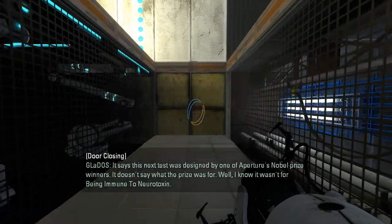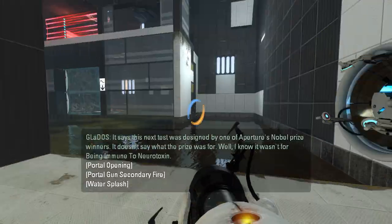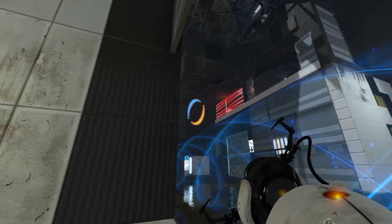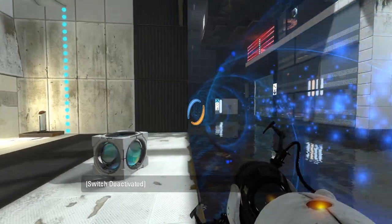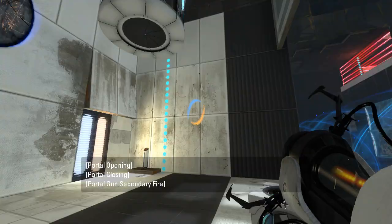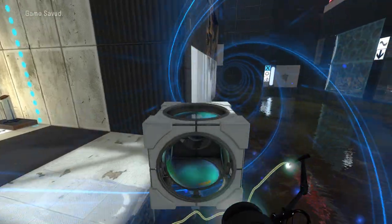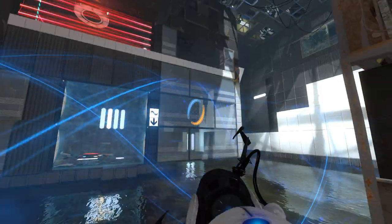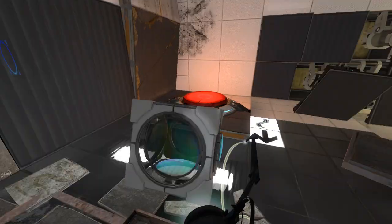It says this next test was designed by one of Aperture's Nobel Prize winners. It doesn't say what the prize was for. Well, I know it wasn't for being immune to neurotoxin. Oh my goodness! That's a lot cooler looking when it's up close. Were we moving or was something else moving? I definitely saw light and shadows moving. Let's get this cube first of all before we do anything rash. There's not even anything over there. Got some mail music, so this is evidently made after that update. Now it adds portal surfaces. Just gotta put every single animation you can find into a test chamber, don't ya?